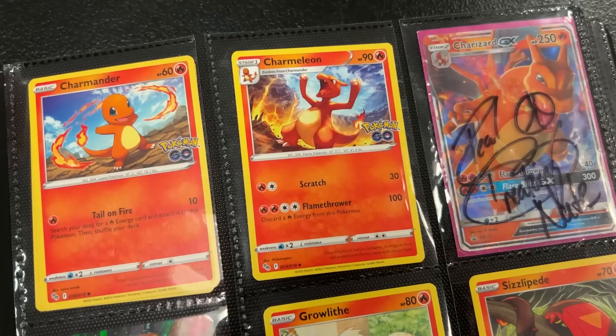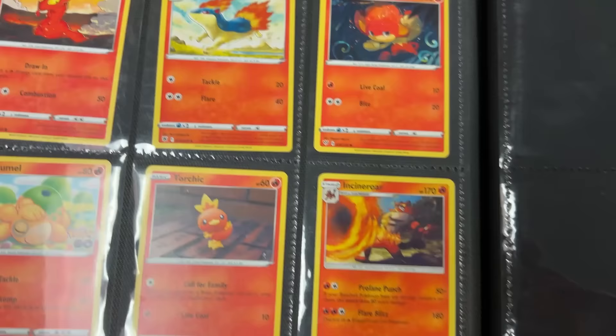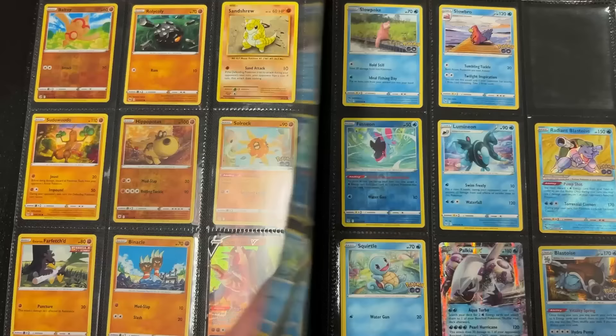Now I know this looks like my binder but it's actually not my binder. We're gonna go into the very first page right here with Charmander, Charmeleon, and Charizard GX — I literally just signed that. We got Growlithe, Moltres from Pokémon GO right down there. I see it's all kind of sorted: fire Pokémon with fire Pokémon, psychics with the psychics. Nice! We're onto the fighting Pokémon next.